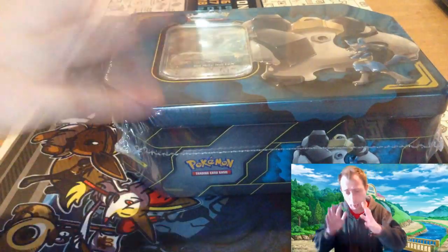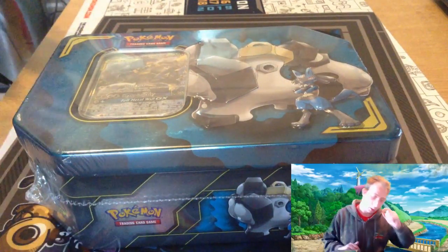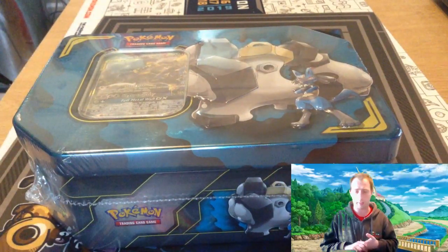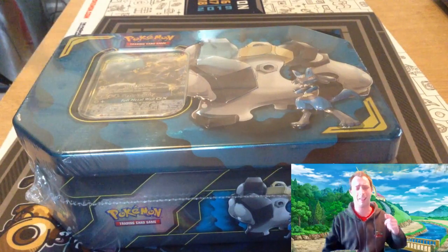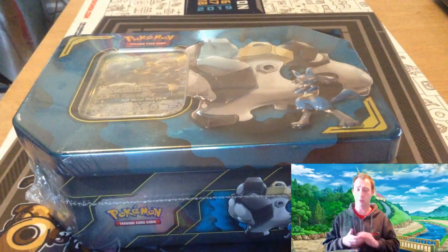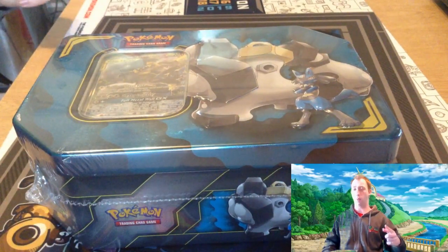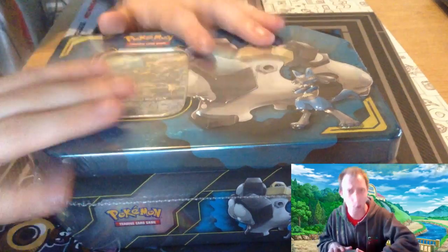But the tin is a nice tin, especially with the embroidered artwork on the tins — absolutely beautiful. In here you get 4 booster packs and 1 GX Counter which is metal. Very good. But we're still on the hunt for the Rainbow Mew 2 from the Unified Minds packs, which you get 2 in here.